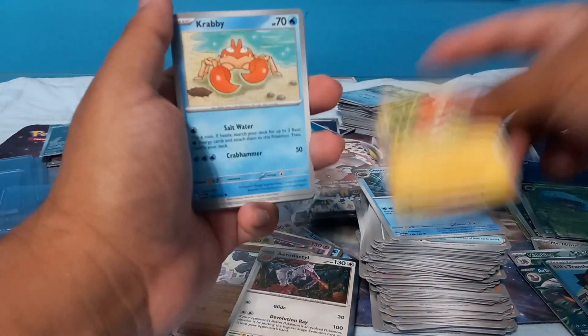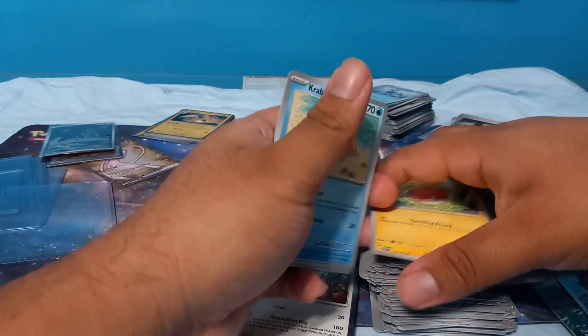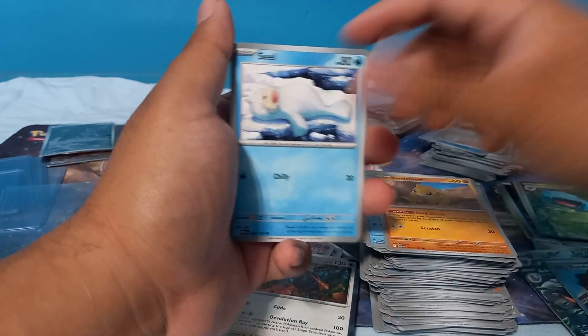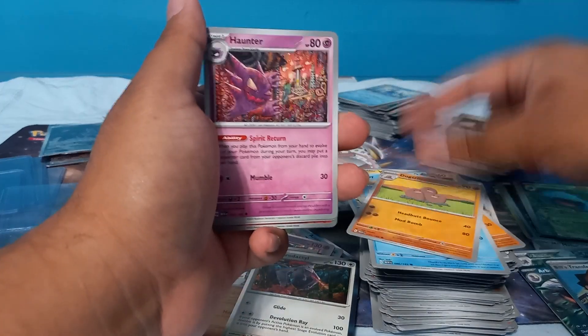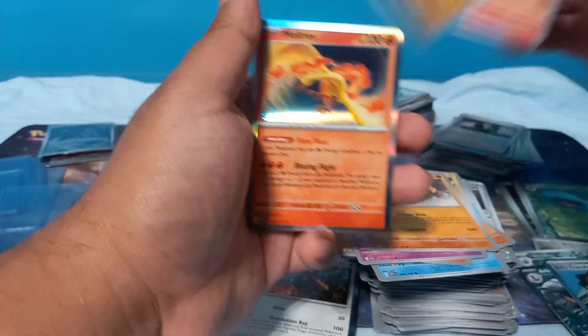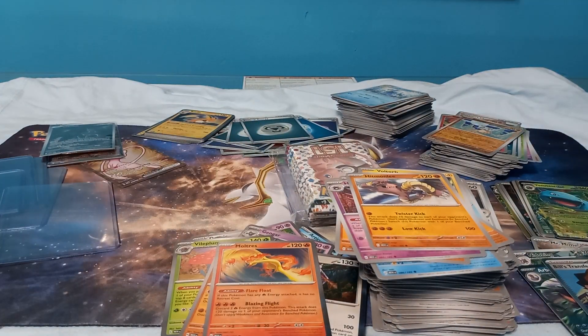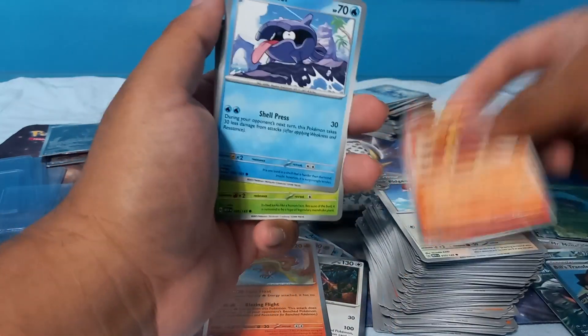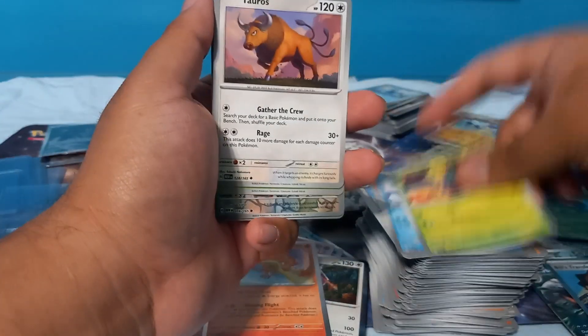We have Voltorb, Krabby, Chansey, Seal, Dugtrio, Haunter, Hitmonlee, Vulpix, Cubone, and a Moltres. Pretty dry right now — I think my packs might have been weighed and searched because no way, no hit.